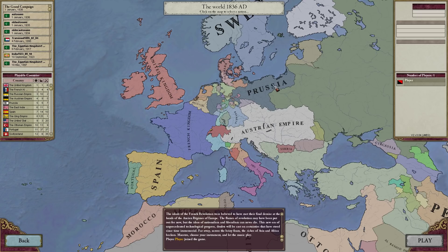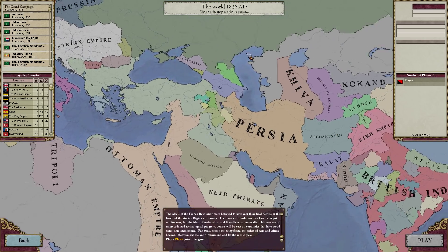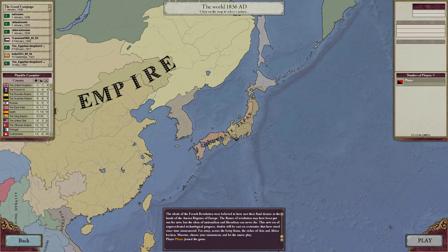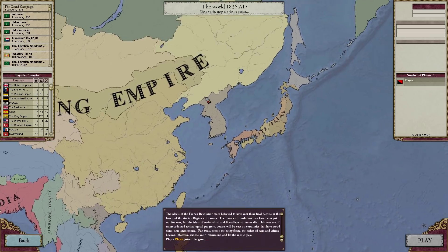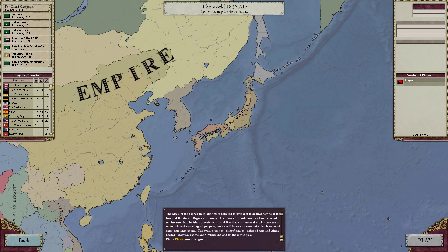Before we actually start, I just want to let you guys know that I changed the resolution of the game. I used to be playing in 2560 by 1440, but now we're playing in 1080p because a lot of people said they had trouble reading the UI. Victoria 2 is so old that it doesn't have a scaling UI, so no matter what resolution you're playing at, the UI stays the same. It doesn't scale according to your resolution, so Paradox please fix.